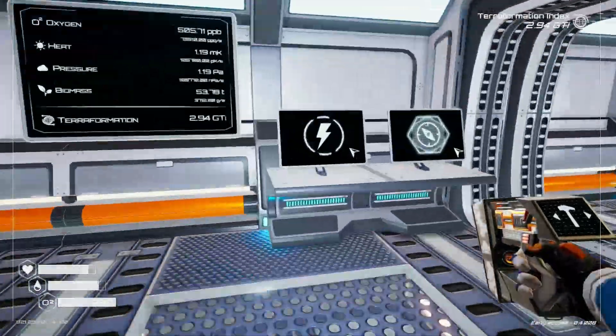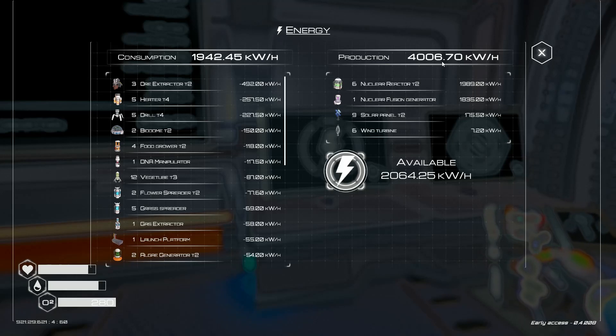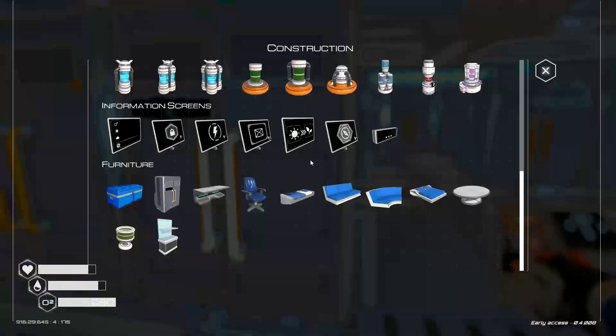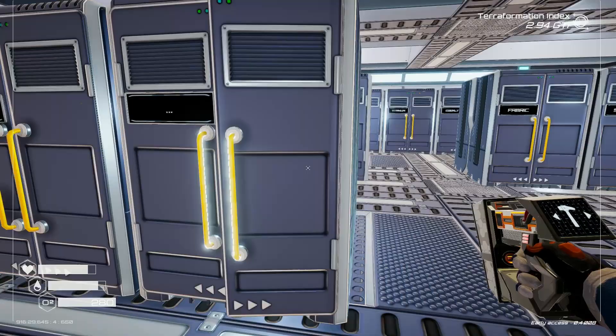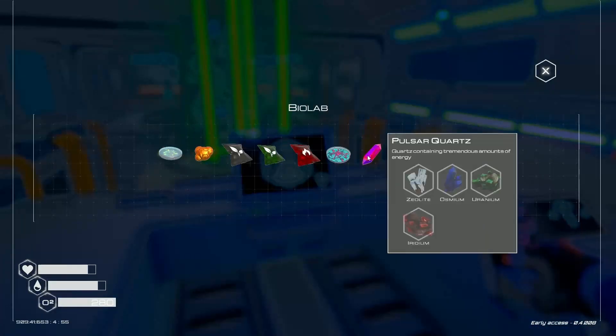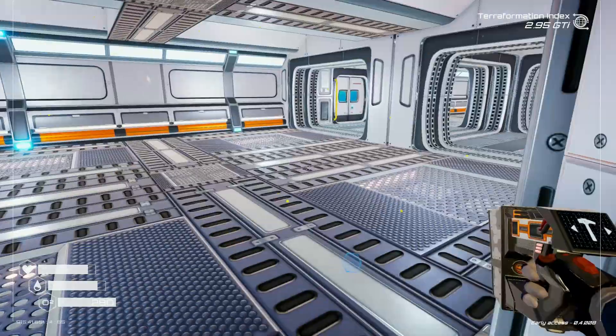Now if we look at our energy levels — wow. Let's make another one, shall we? So in order to make Pulsar Quartz I think I need one of each item: Osmium, Uranium, Iridium, and Zeolite. Yep, I was right.